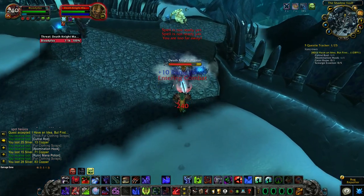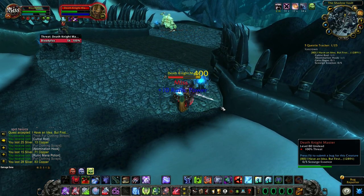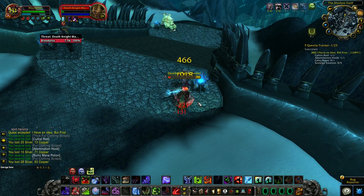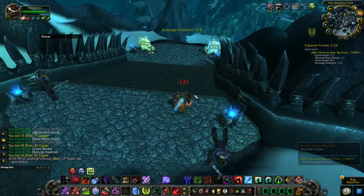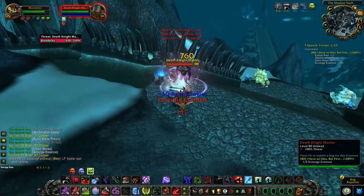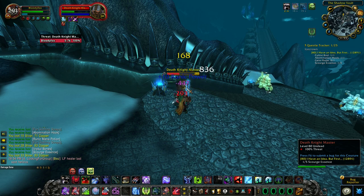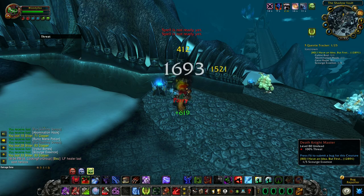I can't cast that yet, I'm still charging. First Scourge Essence — I still need to find the Robe. I can't cast that yet, I'm not ready, still charging.